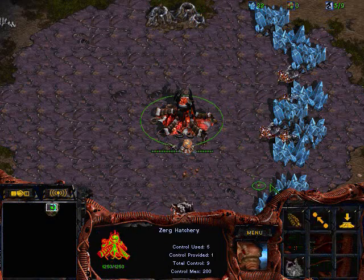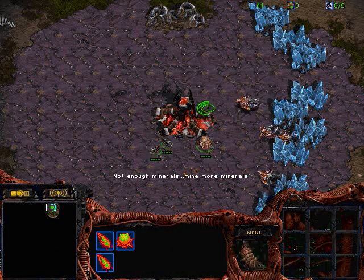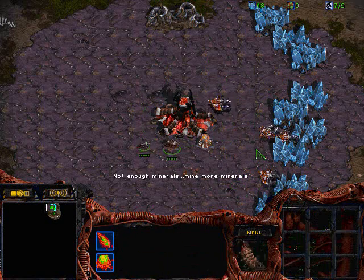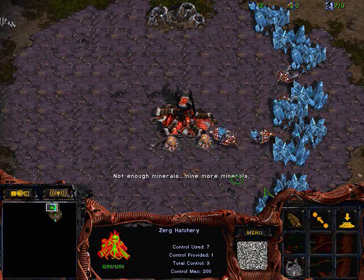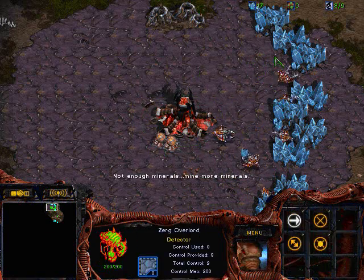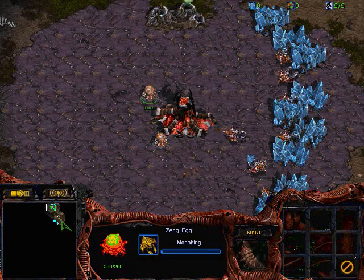Hey, Zaheer Wolf again, bringing another commentated FP VOD. This is another ZBT on Python — a friendly match between one of my friends, who's Tarrant. I'm starting at the 12 o'clock position. This is a friendly game, not on iCub. The guy I'm playing has reached C-plus in two seasons consecutively. This season he's currently C-ranked with 46 and 30 stats.